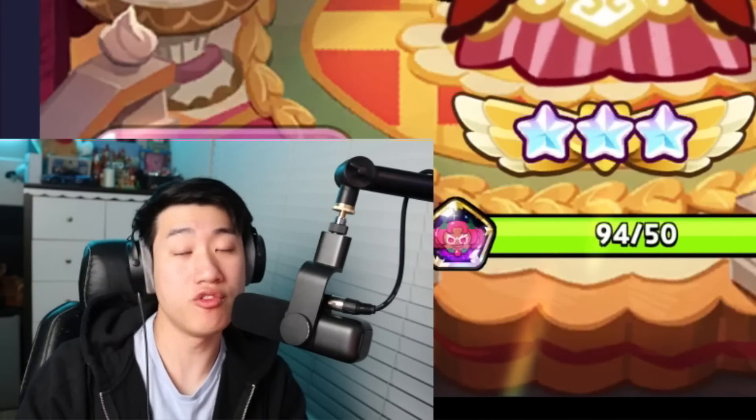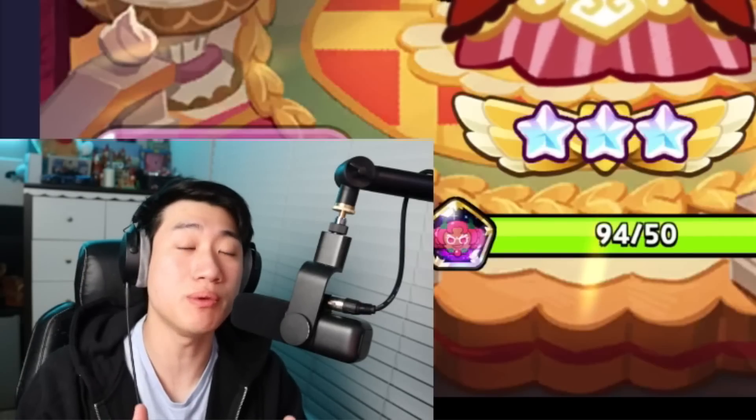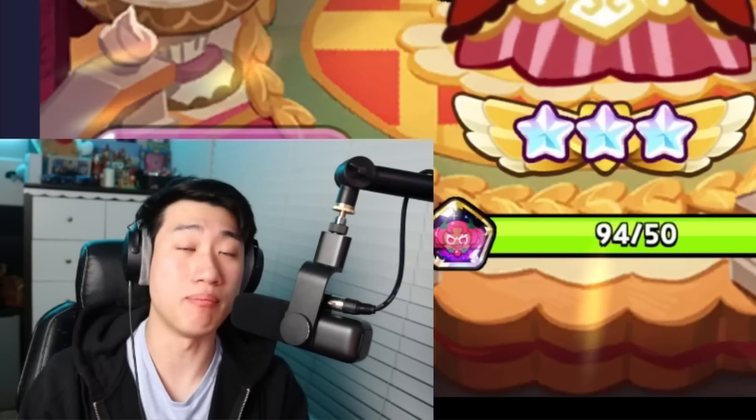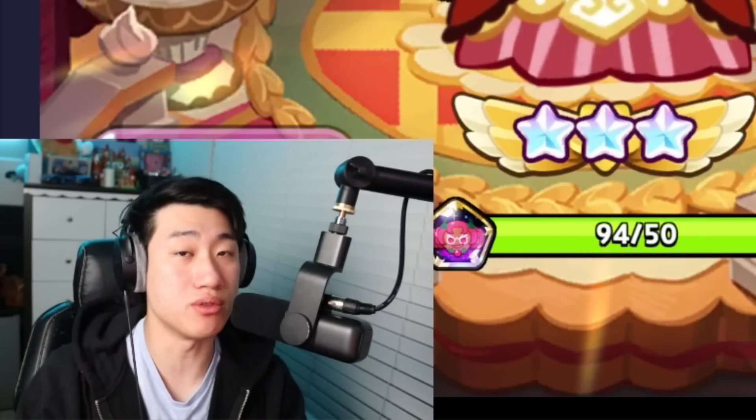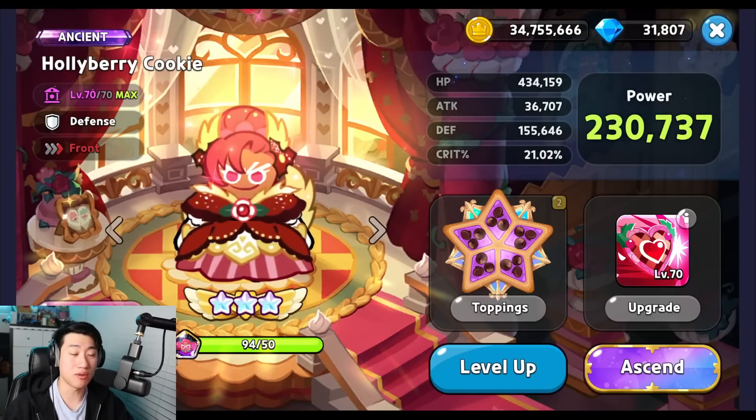In my previous Holaberry review video for her particular buff, I told you guys that there is going to be a new Living Abyss team that you are able to do. So you guys are going to see that Holaberry right now is going to be using a full Swift Chocolate build.